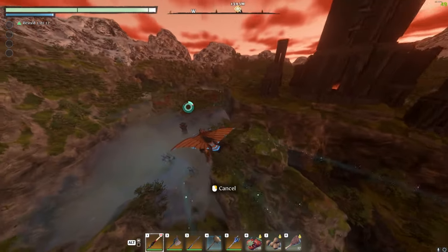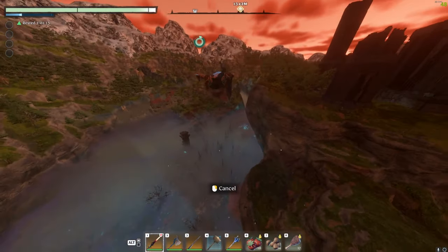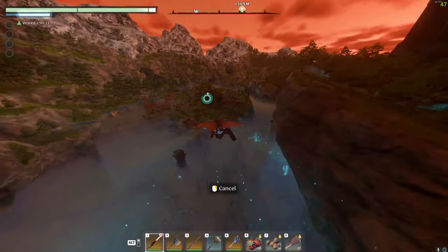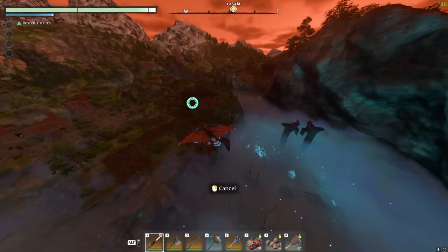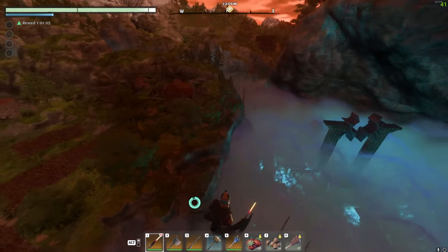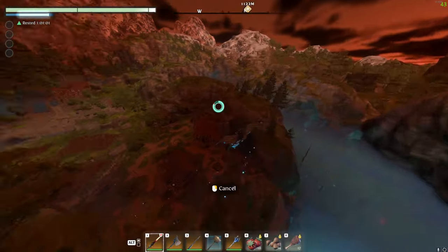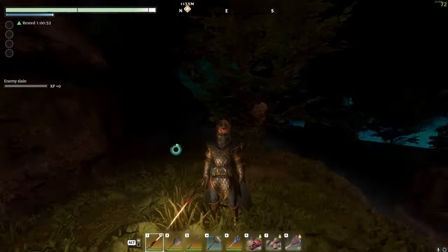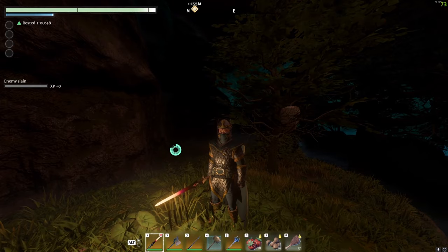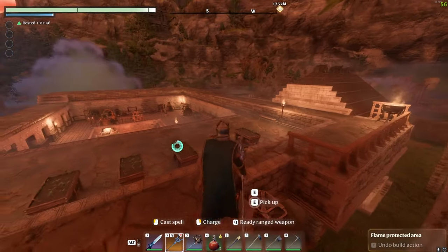Another tip that goes hand in hand with this is pressing the cancel button and then spamming space to re-glide and use Updraft again. This can drop you a bit of height, but then you get some back with the Updraft. So if you're near a location and feel like you might not quite reach it, you can drop a little, cover some distance, then get the height back — it gives you just a little bit more than what you lost.